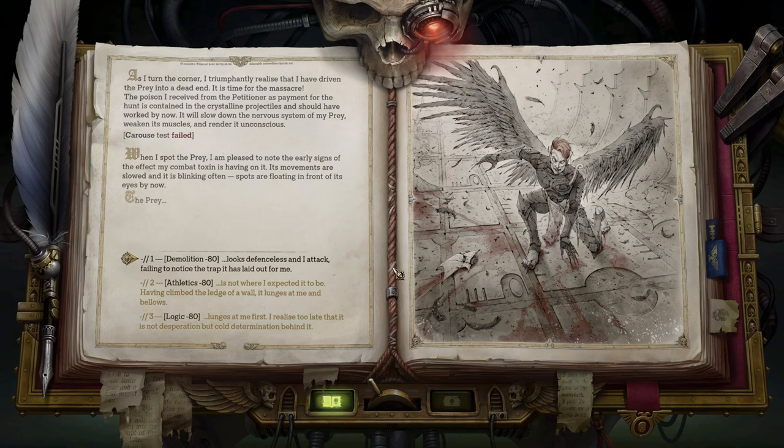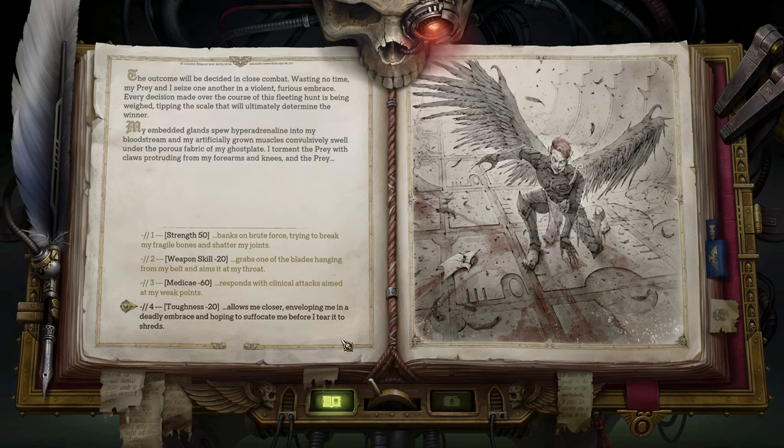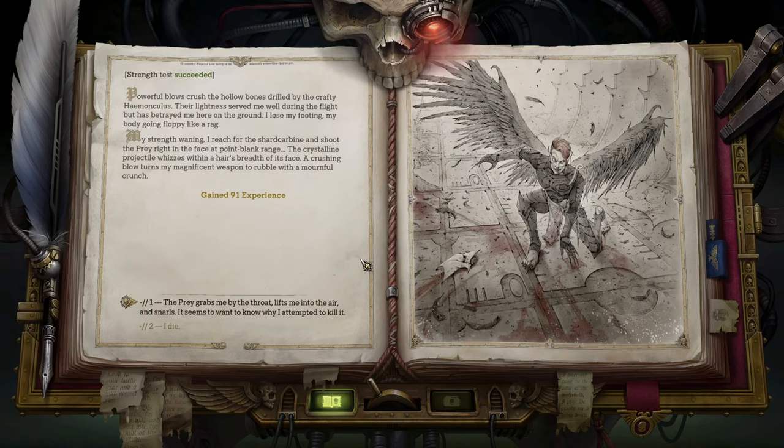The conclusion is drawing closer. It lunges at me first — I realize it too late. I'm blind in the alley. The prey is about to die, but there is not enough room to spread my wings. It kicks me back into the cramped street — the prey wishes to fight where it has the advantage. With my wings foiled, I ratchet up the jet booster and rush past the prey like a projectile. I'm airborne again, and the fight will be on my terms. But powerful blows crush my hollow bones — their lightness served me well during the flight but have betrayed me here on the ground.